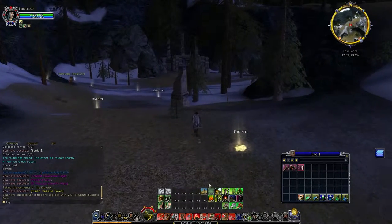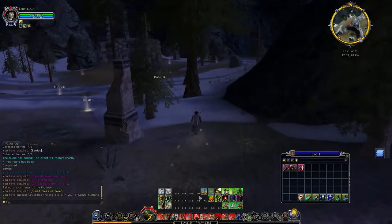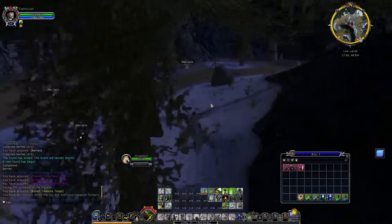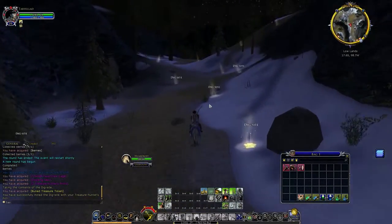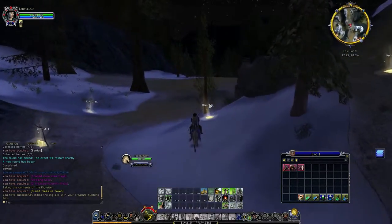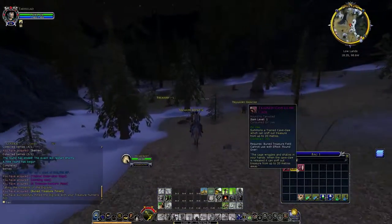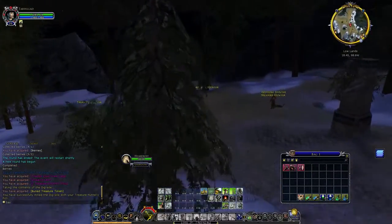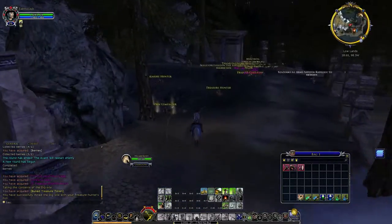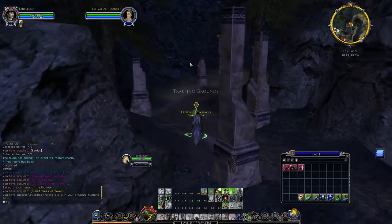We're going to have to quickly go back to our vault. If you remember correctly, we've done this event before, which means we should have some excess items from last time — maybe some pickaxes, maybe some Cave Claws. Probably not any Dowsing Gems since I didn't hold on to those as much. There looks like there's a Stable Master here, so we might be able to get back from Bree pretty easily.